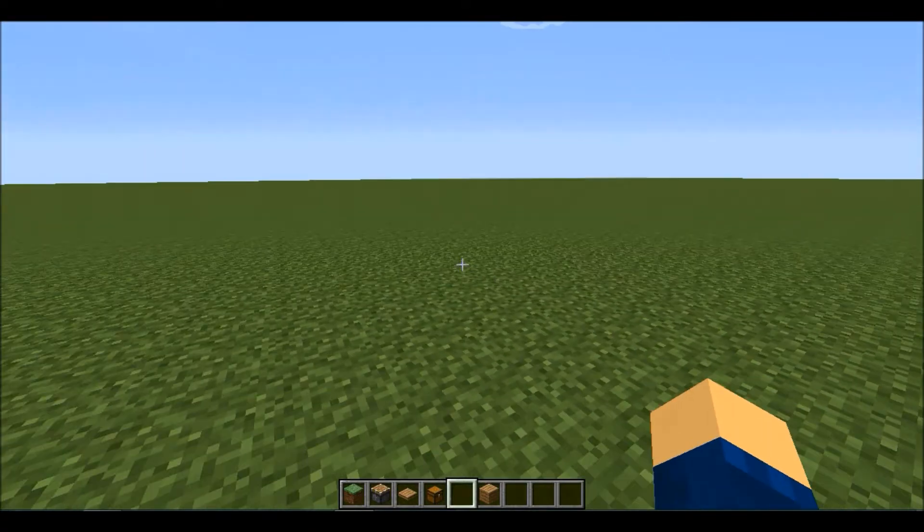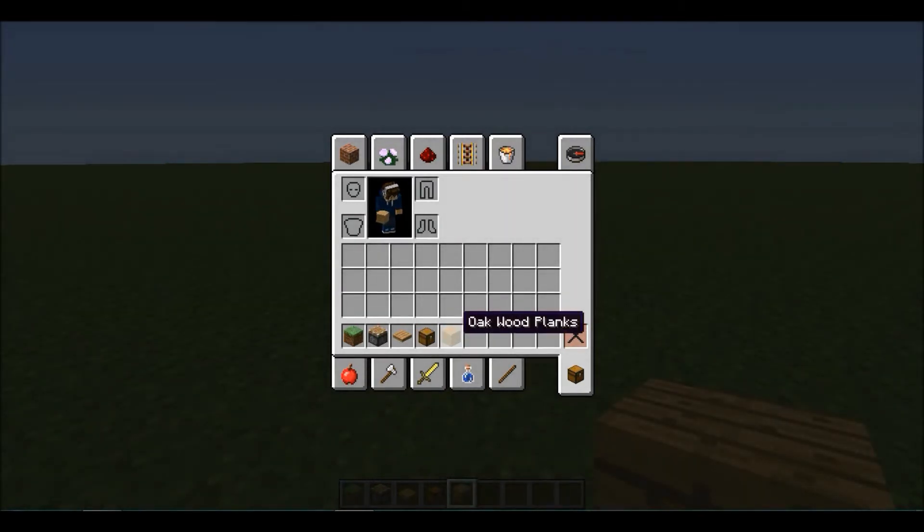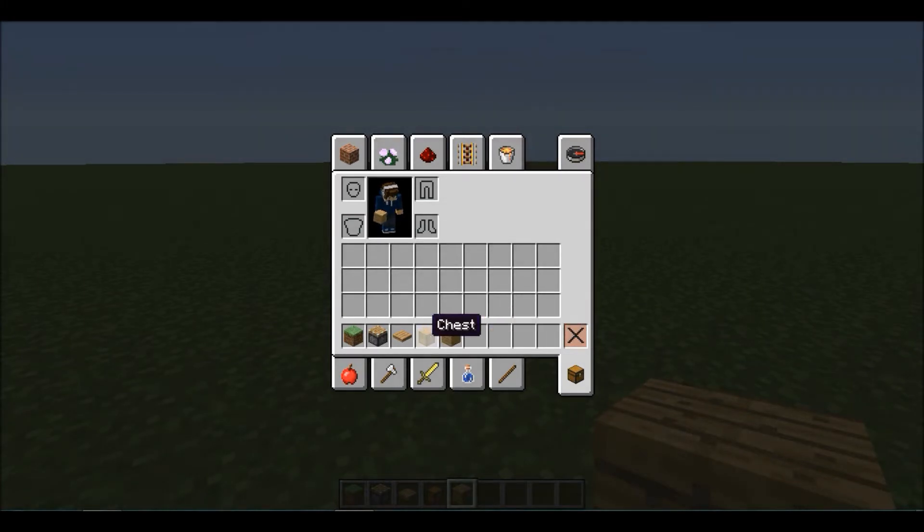Let's go over here and let's make it. What you'll need, depending on your platform, you're gonna need oak. So right now we have oak. A chest — you'll need a chest. A pressure plate. A piston.